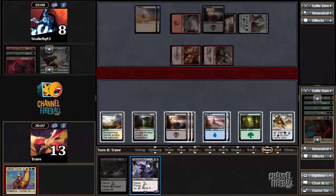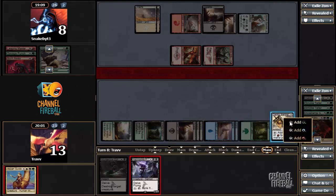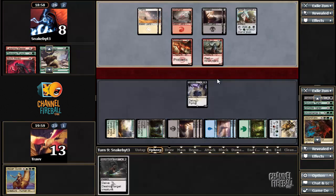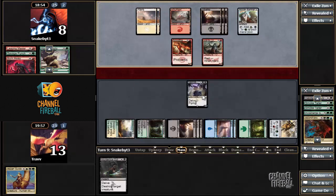That seemed like an embarrassingly bad play. Well, there's something to be said for just getting the life right now, but that thing made a great blocker for both of these. I just made us vulnerable to Smite the Monstrous when we didn't have to be. Although this was probably going to have to trade with one of these two anyways. I didn't like that last play I made, but we're here now.